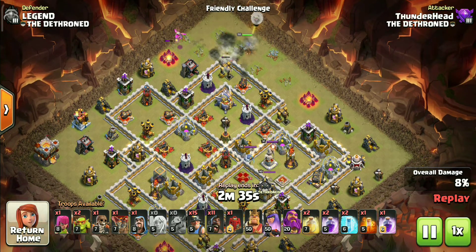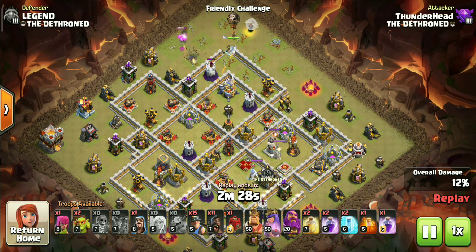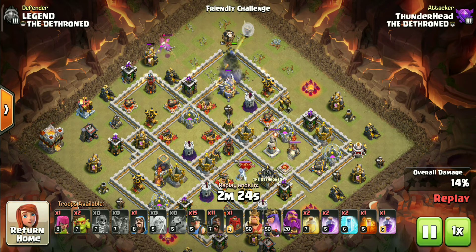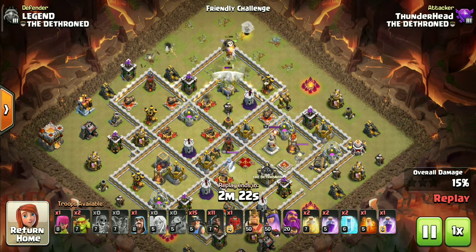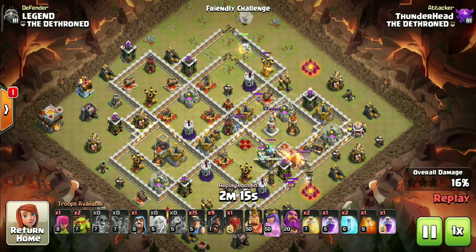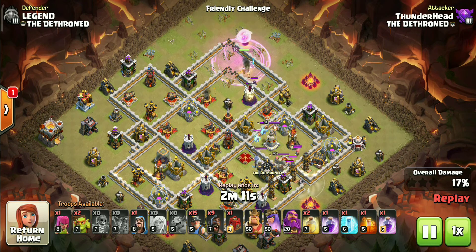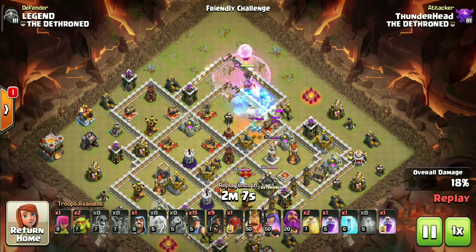Don't get panicked if she goes away from the Eagle — you can use another wall breaker to get her inside that compartment. But if you follow what I did here, it will not happen. Once she goes inside, use another wall breaker to open up that compartment for her. After taking down the Eagle, use a couple of hogs to trigger CC troops, which will also trigger the tornado trap.